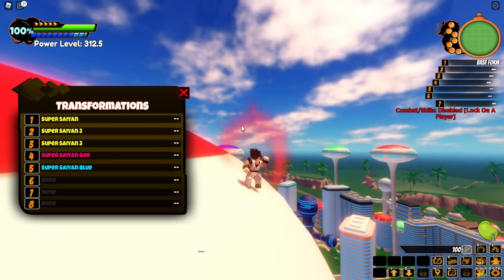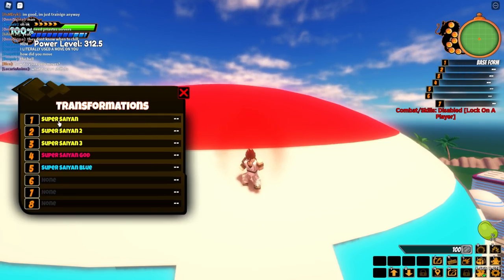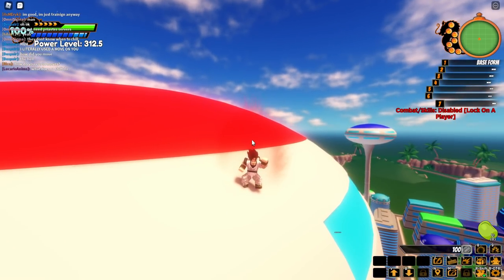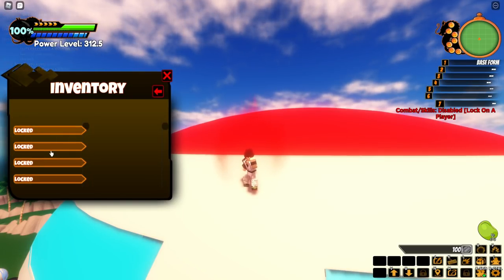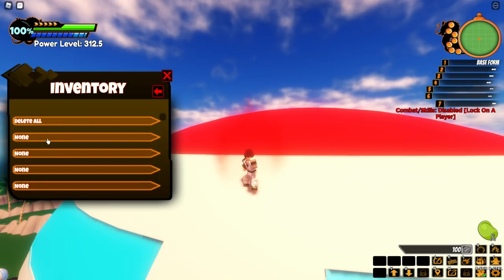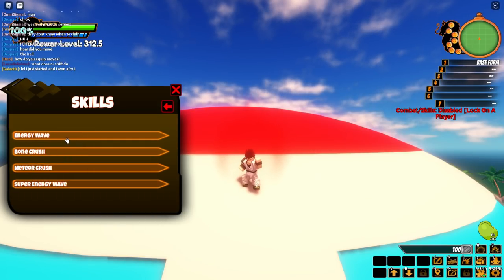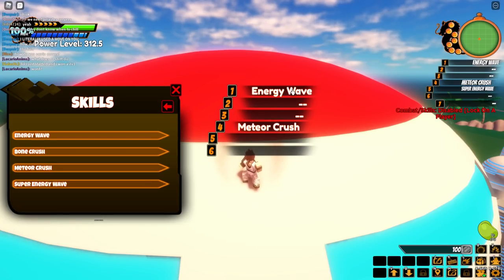On the top right menu, pressing nine switches to my transformation skill line. I can see Super Saiyan 1, 2, 3, God, and Blue. But I can't figure out how to equip these — I've been pressing 2, 3, trying to drag them, and nothing works. I'll head back to that after. There's also inventory and fighting style — you can equip different outfits like Goku's, Vegeta's, Raditz's clothes, and accessories.